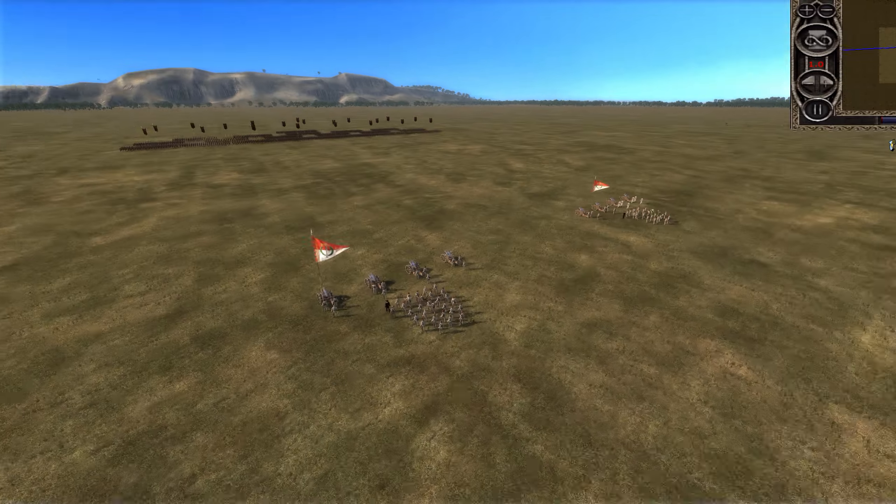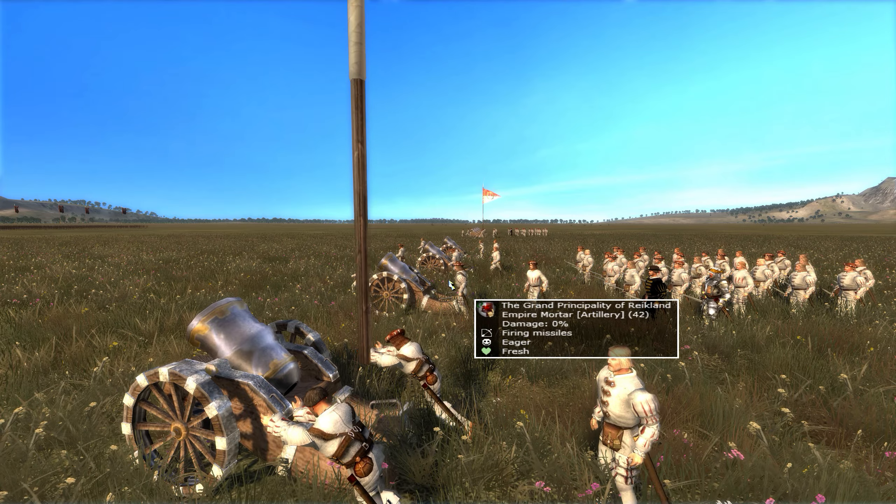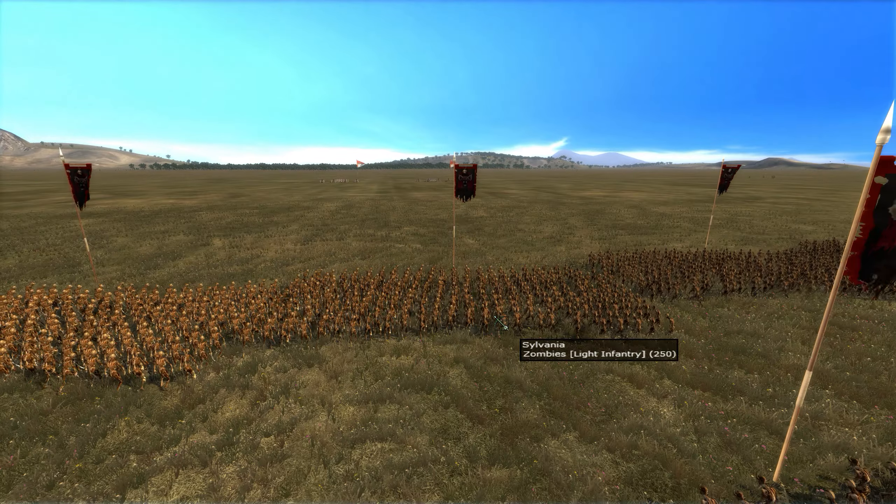The Hellblaster got over 900 kills using both Barragefire and Standard Shot. And here we're using the Empire Mortars against the Zombies.